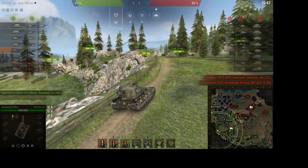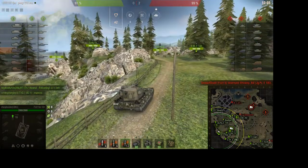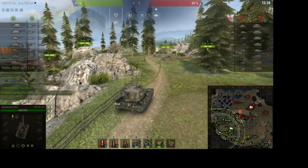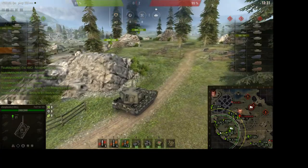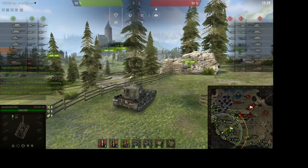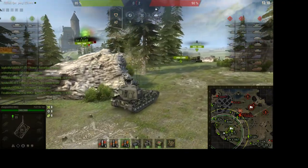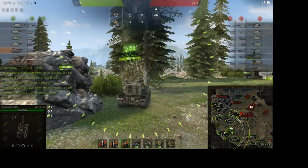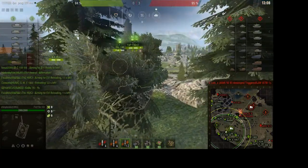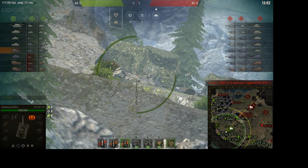It's still taking me a while to get to position. You can see there's a Grille 15 in position, and I'm heading in that direction. You want to be as close to the edge as possible. You don't have to worry so much about being spotted because you're going to be at the edge of the spotting range. What's going to happen is enemy tanks like the Super Conqueror are going to advance after your allies and make themselves vulnerable. Unfortunately, I got here a little bit too late, and he just became unspotted. He might be behind a solid object, which is why I'm going to have to reposition.